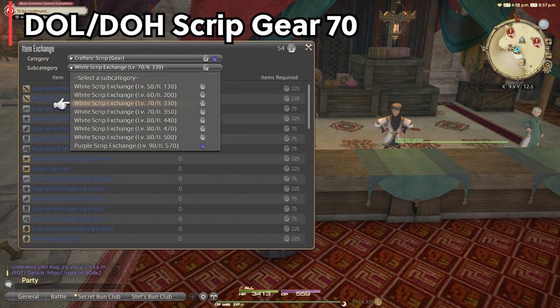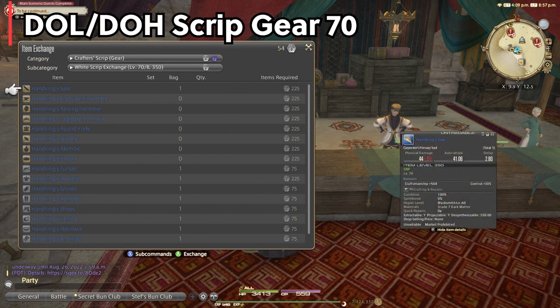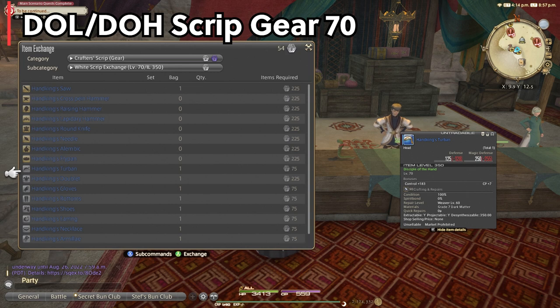However you're leveling — whether by doing the crafting and gathering log, Ishgard, collectibles, or grand company — your next goal is to get more scripts to start purchasing your level 70 script gear, item level 350. It's important you do not get the 330; those are old and irrelevant. 350 is the highest for level 70, so make sure you purchase the right ones.